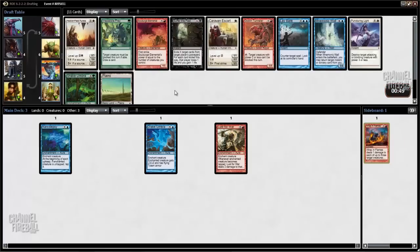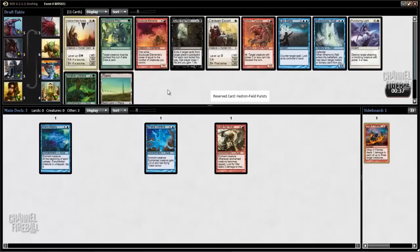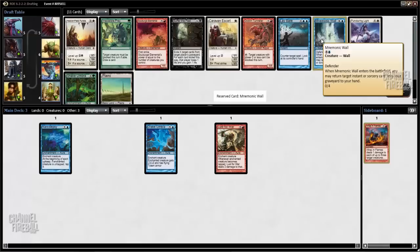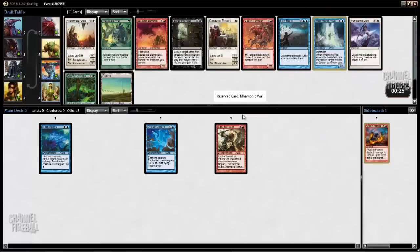Now here we have some options. Mnemonic Wall is excellent, even though we don't have any instants or sorceries yet — we will probably end up with some. No white cards ever. I'm just going to take Mnemonic Wall. It's great. You can pick up a Deprive or two easily. Labor is a very playable counterspell, and there's just so much good removal. Mnemonic Wall is excellent.